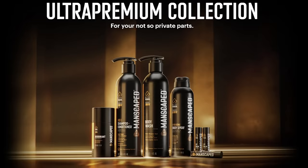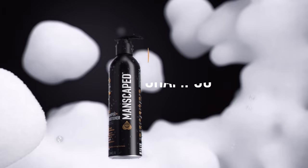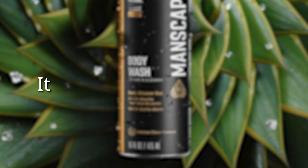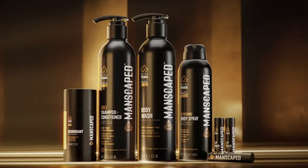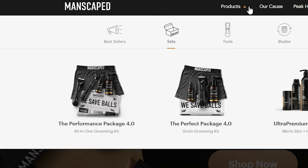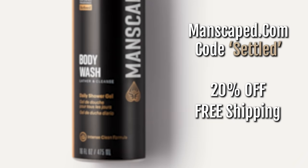I've been using Manscaped products for the better part of two years now, and the new ultra premium collection is no exception. This is an all-in-one head-to-toe skin and hair kit. You've got the Manscaped two-in-one shampoo and conditioner, the Manscaped body wash with refined cologne scent, which is the product I've personally fallen in love with because it smells so damn good. There's also the hydrating body spray, the aluminum free stick deodorant, and the Manscaped lip balm as a free gift. Go to manscaped.com/settled or use the link in the description — you'll get 20% off plus free international shipping.